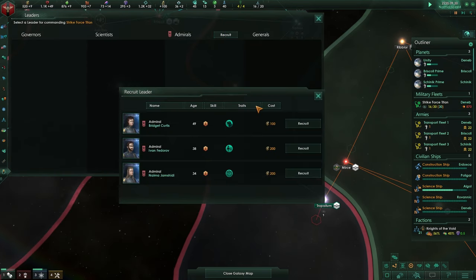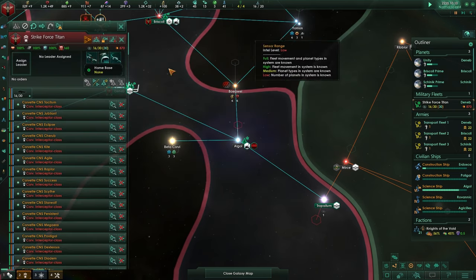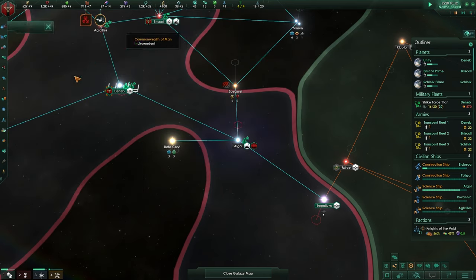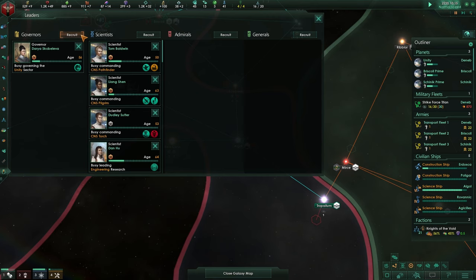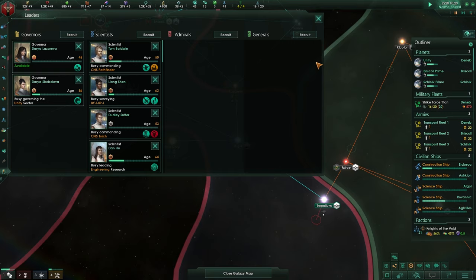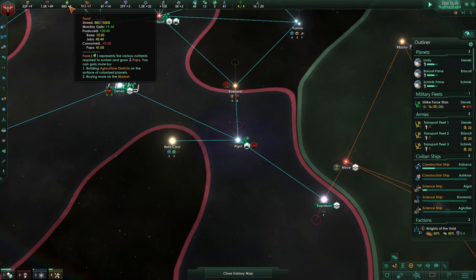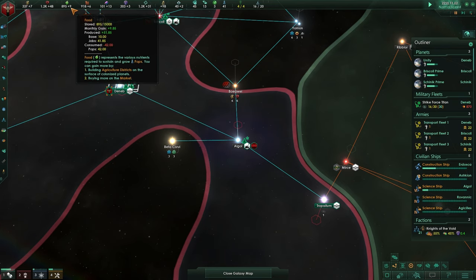We are going to be saving up, getting more alloys, and bursting up our fleets. Maybe get an admiral in - let's see if there is a good one. Invasion leader cast - I would not consider that a good one. Is there a better governor? Food from jobs - I'd take that. Let's press F4. This guy is available now - it's plus 9, it should go up hopefully.